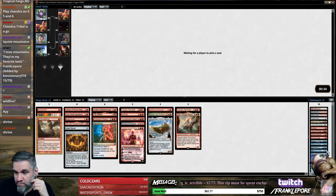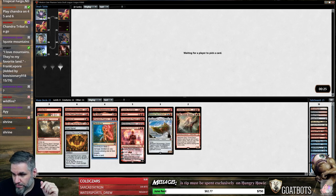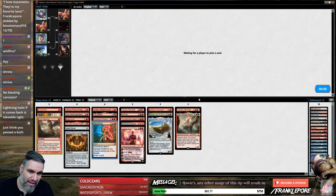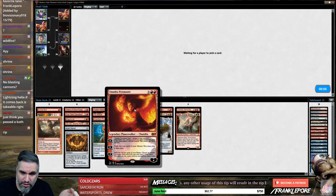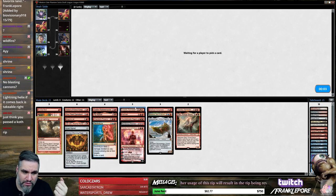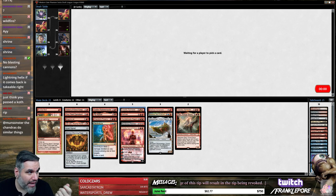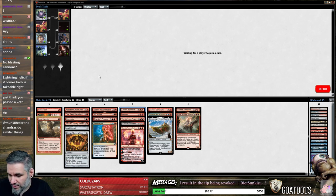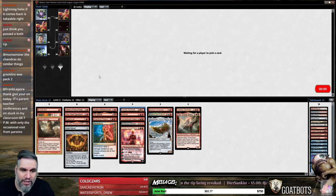We have Steam Vents, Scalding Tarn — we'll probably play one Island. That's four sources of blue for two blue cards, which seems reasonable. We're also probably going to get Release the Gremlins back. I don't like Vance's Blasting Cannons — I think it's the worst of those effects. I like Chandra Pyromaster better and I like Outpost Siege a lot better. Both of those let you play lands because they say 'you may play the card,' not 'you may cast the card.' I think Blasting Cannons is the weakest one — you're very rarely going to flip it.